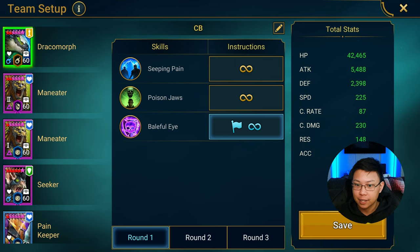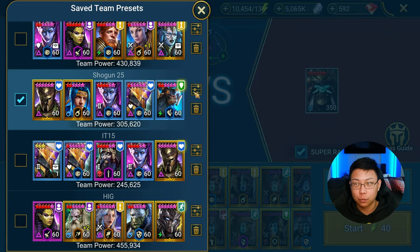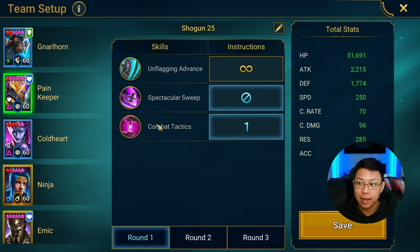Same Pain Keeper: 250 speed, 51k HP. I thought I was going to have to keep switching gear around, but no — this Pain Keeper does the same thing for both content. We're closing off the A2 and prioritizing the A3. Make sure Pain Keeper is fully booked. If you're using this Pain Keeper in clan boss, she'll already be booked, but you're going to want everyone booked.